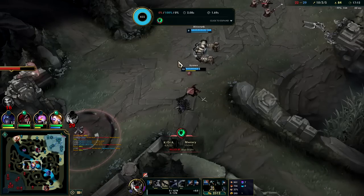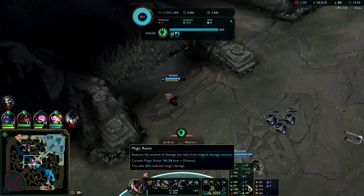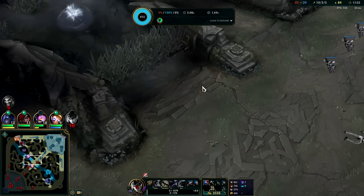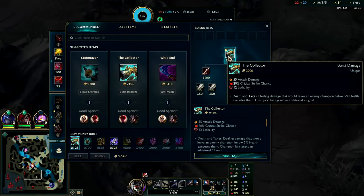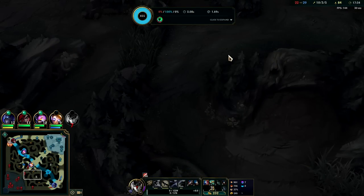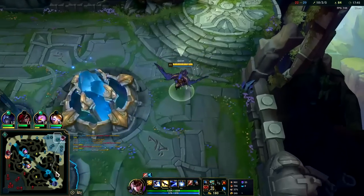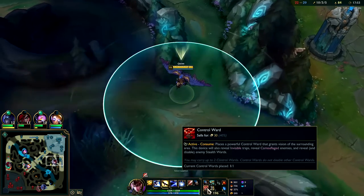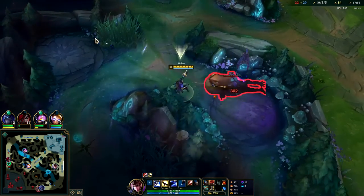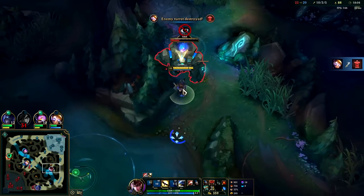Auto attack Q reset, auto attack E reset — he's dead. Absolutely shredded, rest in pieces Lee Sin. Thresh just chunks me — Thresh does about a third of my health like that, 436 damage. I need something to survive that, maybe like a Bloodthirster. The QSS is giving me some magic resist and TF and the rest are doing mostly magic damage to me. I'm gonna fight two people like that — probably gonna die because Thresh is no joke.